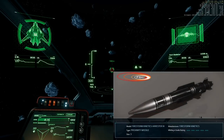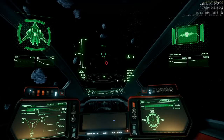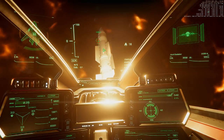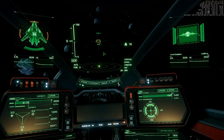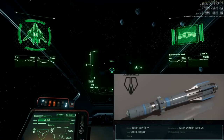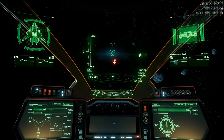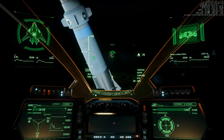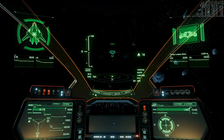Now shooting one size three missile. Shields front side 42, stern at maximum. Now shooting one size four missile. Shields front side down, stern at maximum, and the front of the ship is orange like it was in 3.2.x.